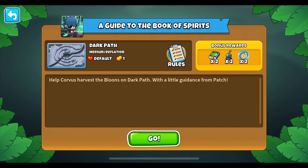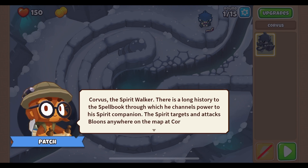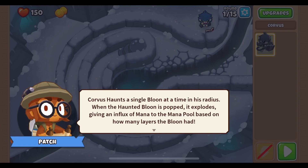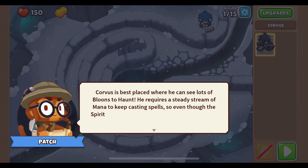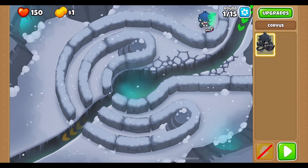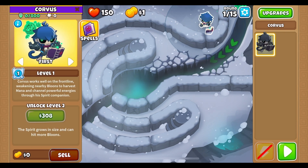So, a guide to the Book of Spirits — help Corvus harvest the bloons on Dark Path with a little guidance from Patch. After this we'll go into sandbox for more testing. Corvus the Spirit Walker: there is a long history to the spell book through which he channels power to his spirit companion. The spirit targets and attacks bloons anywhere on the map at Corvus's commands. Corvus haunts a single bloon at a time in his radius; when the haunted bloon is popped it explodes, giving an influx of mana to the mana pool based on how many layers the bloon had. Corvus is best placed where he can see lots of bloons to haunt, and since he requires a steady stream of mana to keep casting spells, it is a good idea to place him near the front. Corvus works well on the front line weakening nearby bloons to harvest mana and channel powerful energies through his spirit companions.